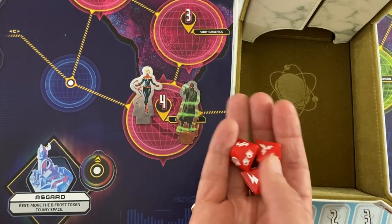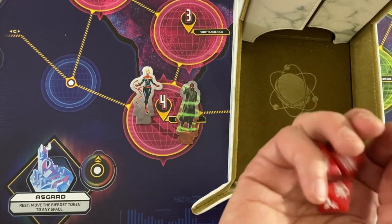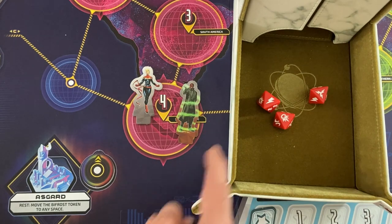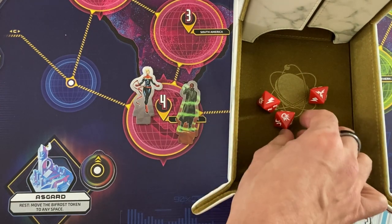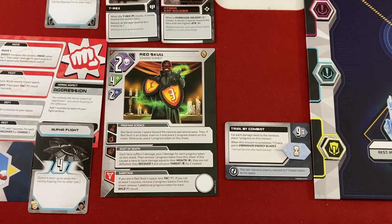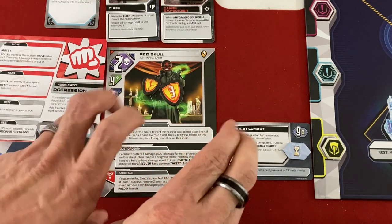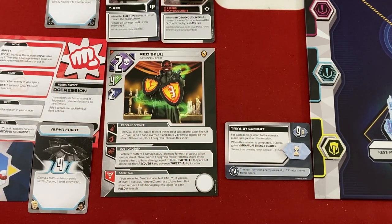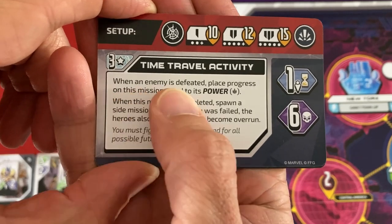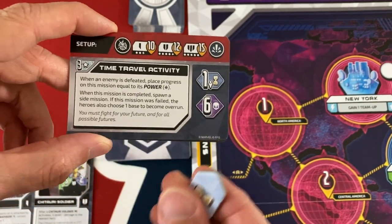She's rolling three dice looking for blasts or even better lightning bolts — and that was a pretty good result. She got a wild, a regular hit, and her aspect gave her a third. So that's three more damage to Red Skull, plus the automatic one. Boom — we've reached his health capacity, which means he counts as quote-unquote defeated, even though he'll be right back. He is stunned. And that's important because our first mission says when an enemy is defeated, place progress equal to its power. Red Skull's power is two, so we've already got two progress — more than enough to beat this mission.